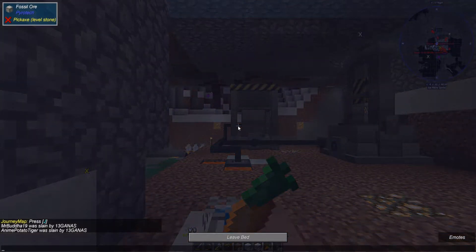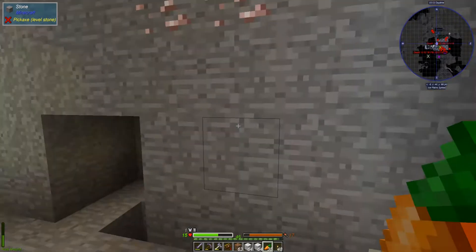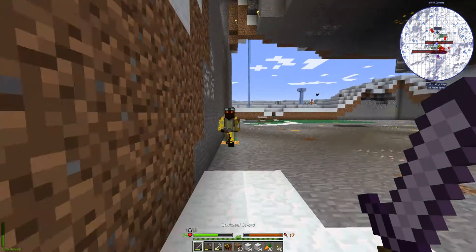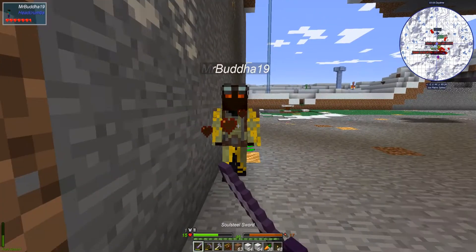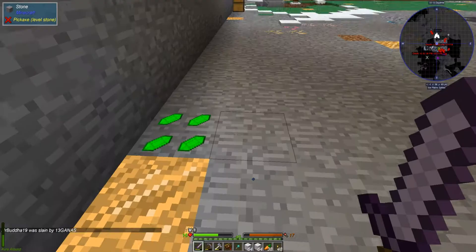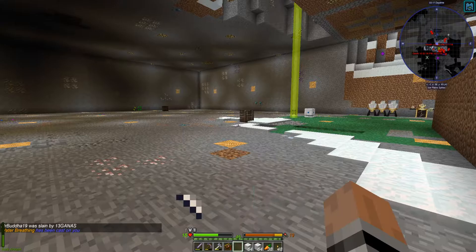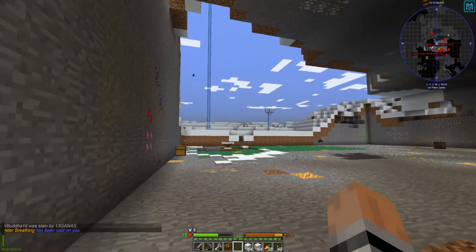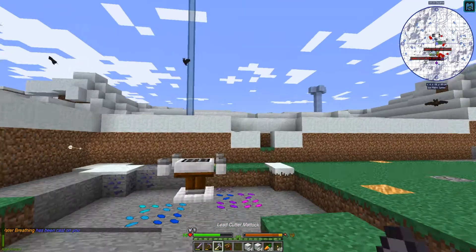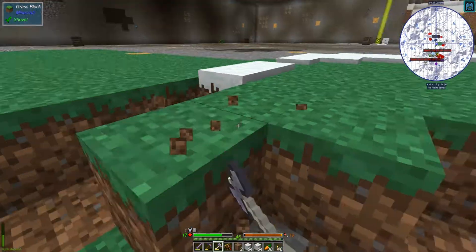I don't know what I'm going to do for the wall there. I might do like a glass dome or dome-ish type thing. Or even just as simple as just... Water breathing. How useless. I might just build a trench, honestly. I don't know what I'm going to do yet. We'll figure it out.